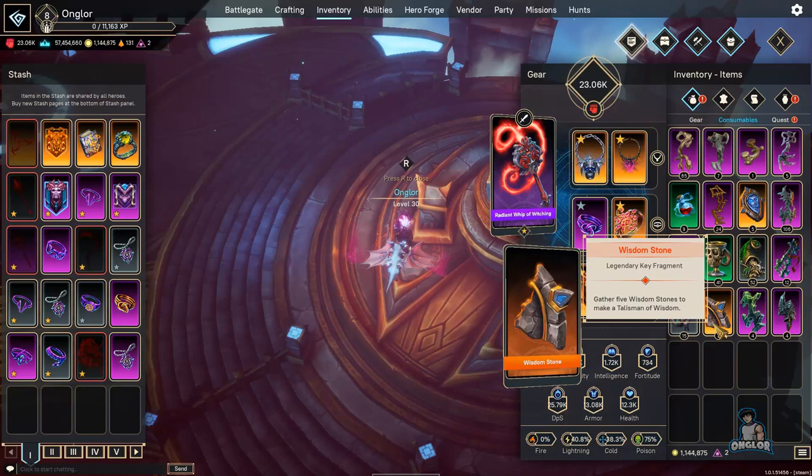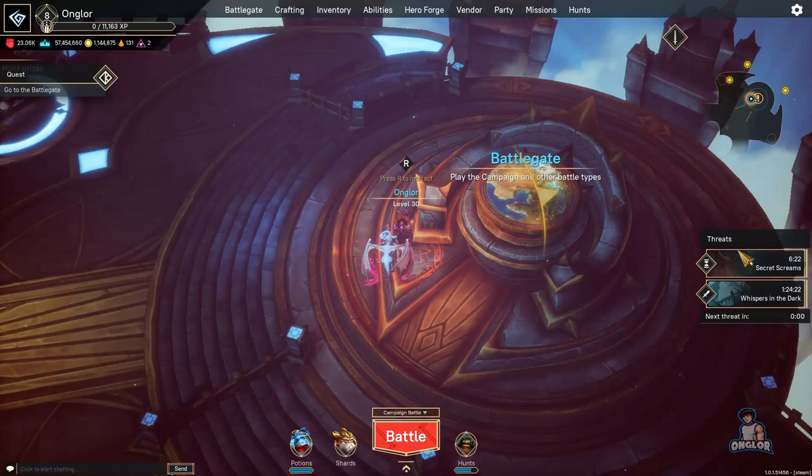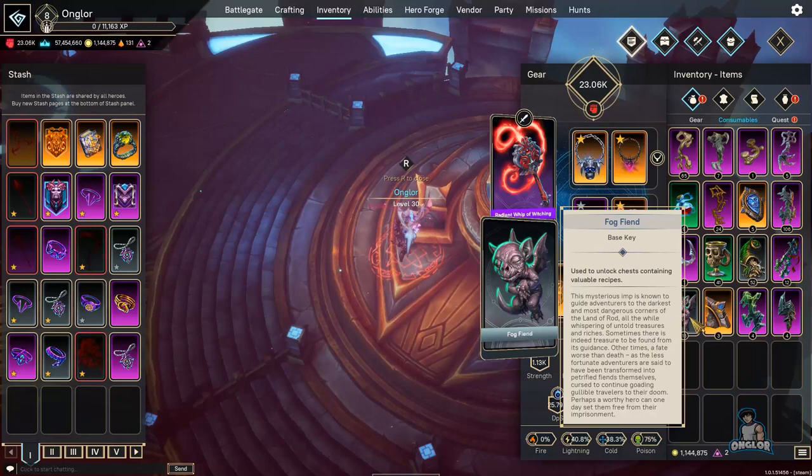Another important form of currency is the Talisman of Wisdom. To make one, you need five wisdom stones. How do you get wisdom stones? There are threats that pop up every so often — once you complete those, the chest drops a wisdom stone. It's very important to do these threats as often as you can, because those stones give you more ability points.